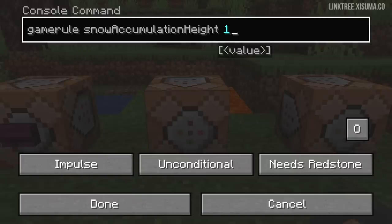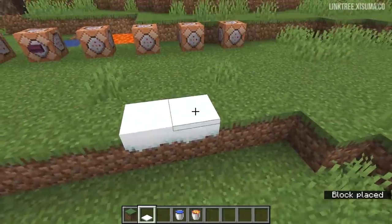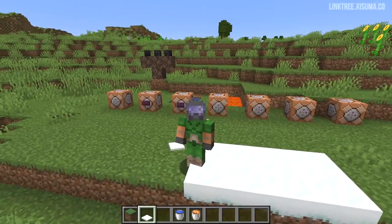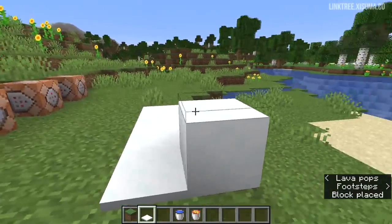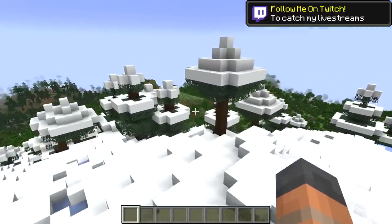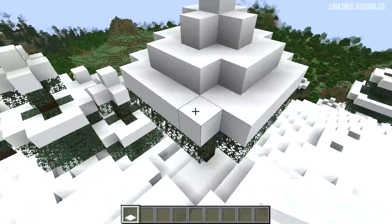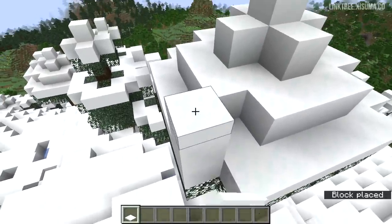And that's what the next one does: snow accumulation height. By default this is set to one, so in a region where it snows, snow layers form on the ground as you've probably seen before. Set it to zero and no snow will settle — you can now stop snow from landing in your world. You can also set it as high as eight, meaning snow layers can build up to form a full block. I ran a test and with the game rule set to eight, snow layers had formed into full blocks wherever they could settle. Importantly, it doesn't then create another layer on top, which would cause serious problems over time.